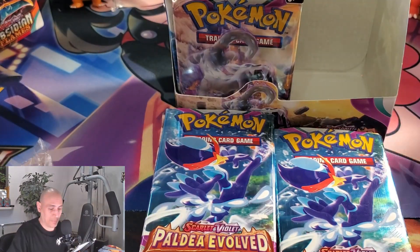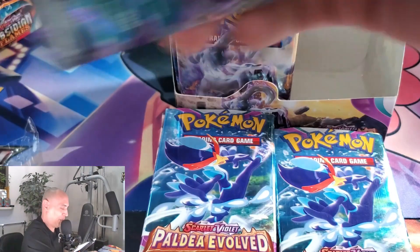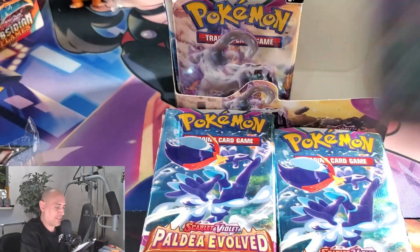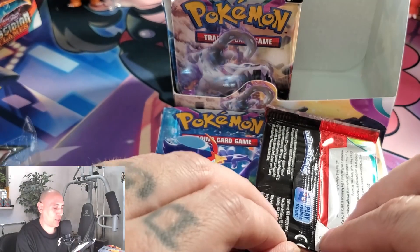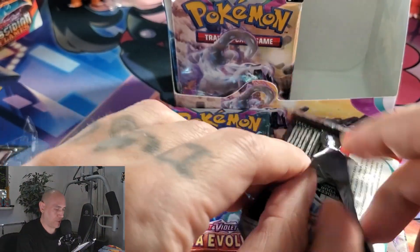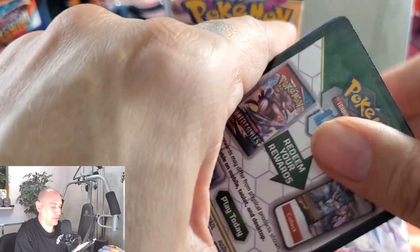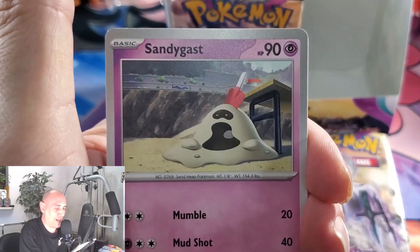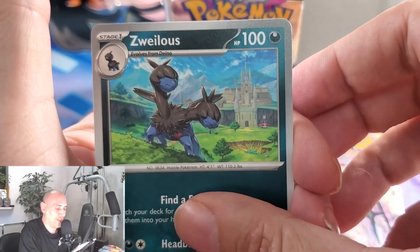That kind of took all the steam out of it, but we could have another one still in here. I'm pretty sure this is our special illustrator rare. I'm happy that we got it, but it threw me off that we got it in the first pack. I was hoping to kind of enjoy and look forward to it — we've got 36 packs and in our first pack we pull the main card from the box. Let's just hope we get a hyper or another special illustrator rare. I was watching Danny's video and he was saying in these Paldea boxes you usually get about two special illustrator rares, or a special illustrator rare and a hyper.